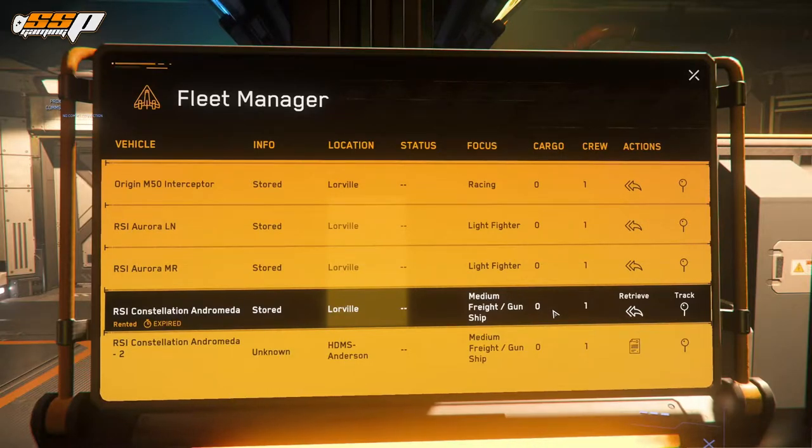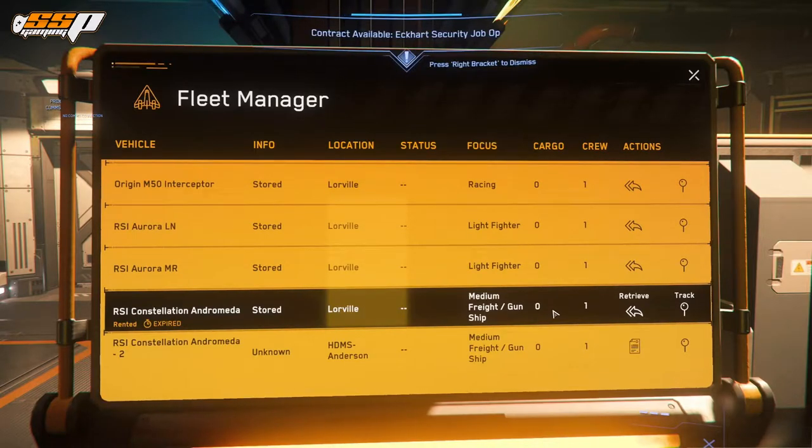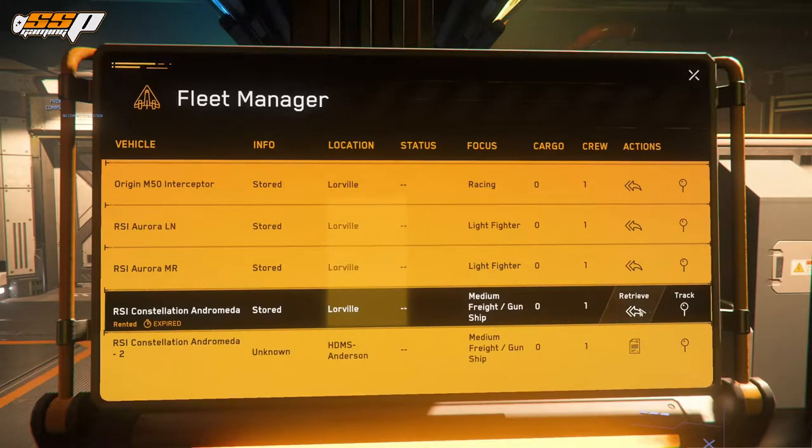For example, Lorville shares an inventory with Everest Harbor, New Babbage with Port Tressler, Area 18 with Baijini Point, and Orison with Port Olisar. So if you have a ship on the main landing zone and you make your way up to the orbital station or vice versa, you can always pull out ships as well as any kind of armor, weapons, undersuits, and supplies — as long as they are in one of those two locations, you'll be absolutely fine.